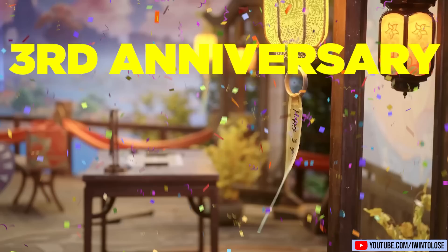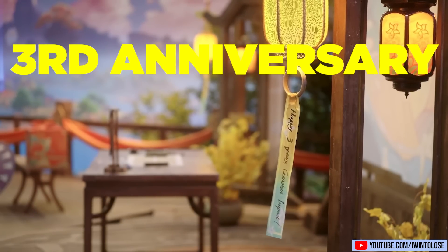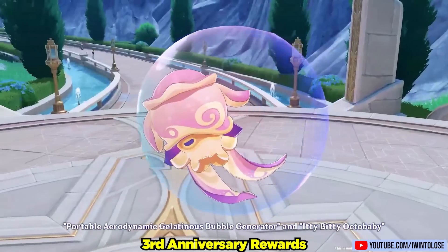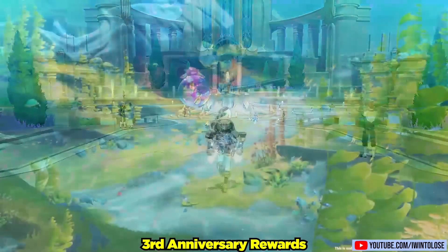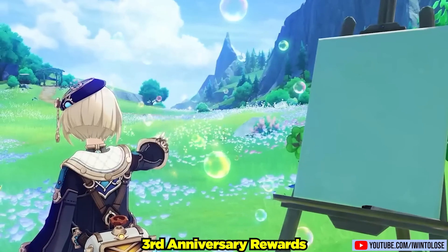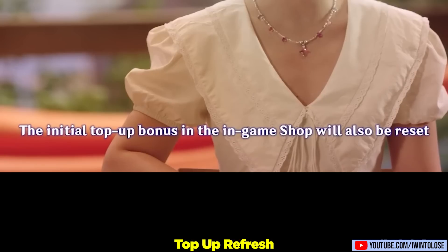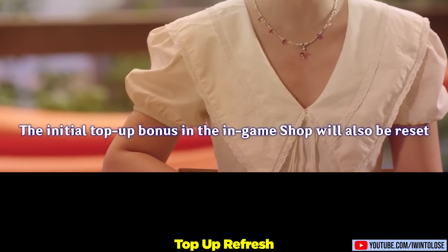It's the third anniversary of Genshin Impact, which is honestly crazy to think about. We'll be getting 10 intertwined fates from the check-in event, and 1,600 primogems and 4 fragile resin via the mail, so you are very incentivized to log in. And more importantly, we get an underwater pet, and we get a bubble gun. For those of us that do purchase primogems, the top-up bonuses for double gems will be reset.